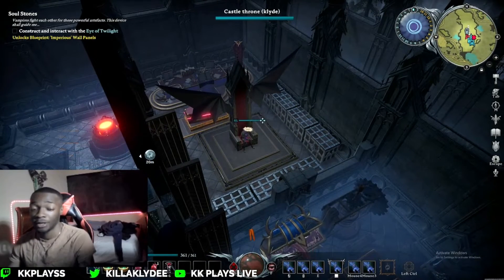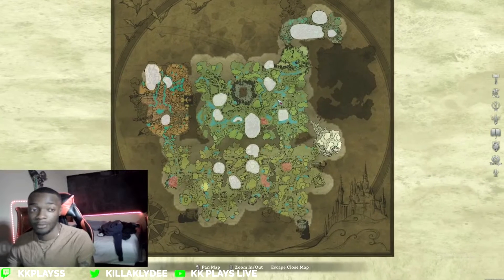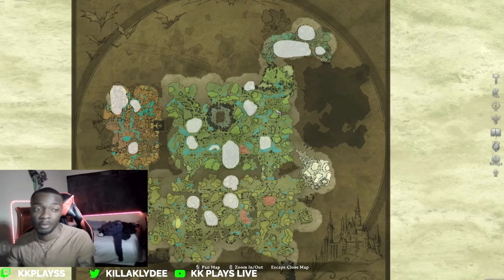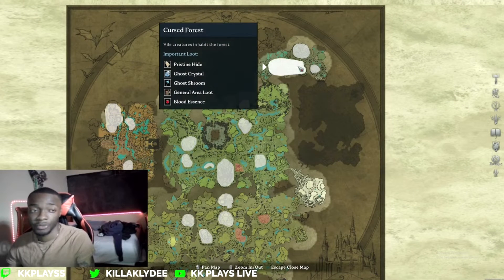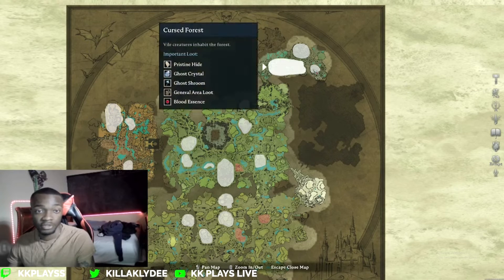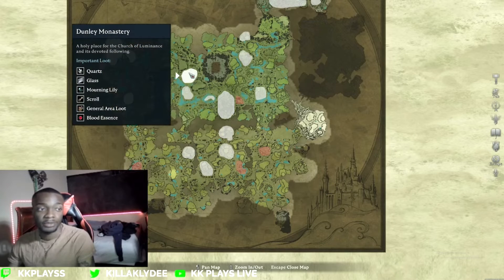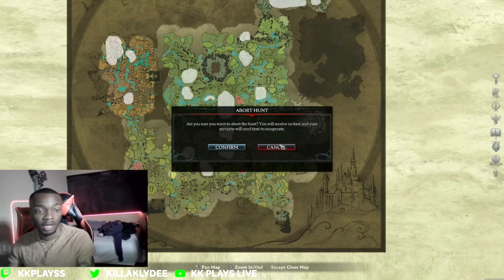Right now I'm trying to get all my servants up as much as possible. I'm only level 61 so I'm going to need a lot more materials in general, and it's really risky for me to just be farming out all the time when this is my only good gear set. There are so many high-end areas up here — scourge stone, scales, ghost room, pristine hide, iron ore — you have every material you could ever want.